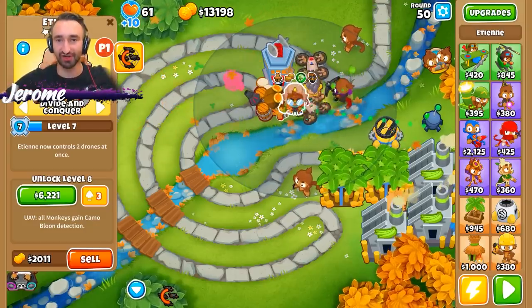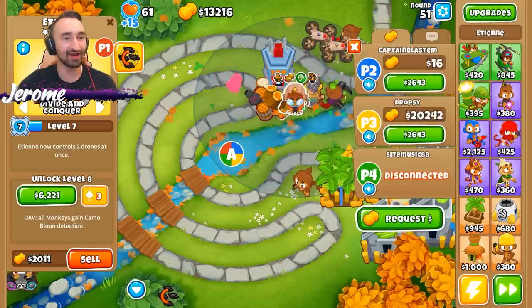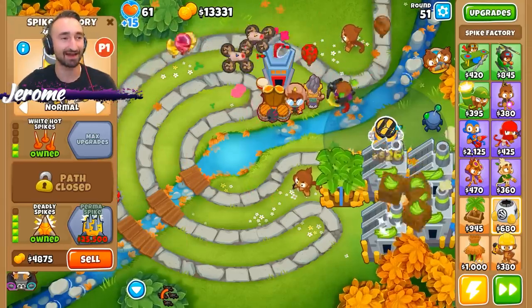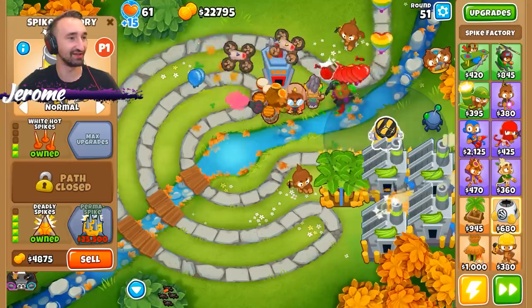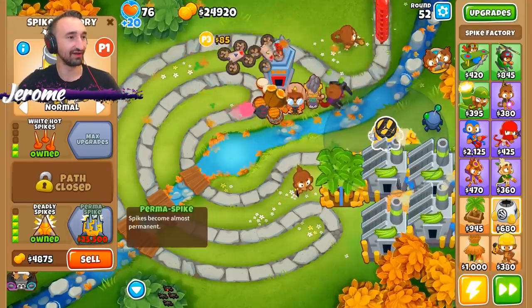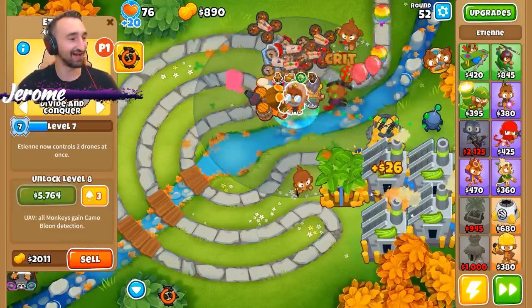Hopefully, ultra boosting still works with the engineer. Either way, Dropsy, do you mind sending something to me so that I can get permanent spike in the back, just to keep us extra safe? Only need 3,000 more - and perfect. That should keep us safe for quite some time.